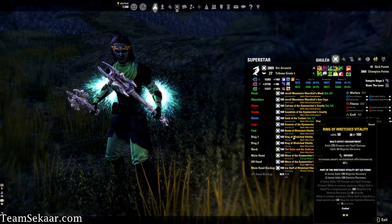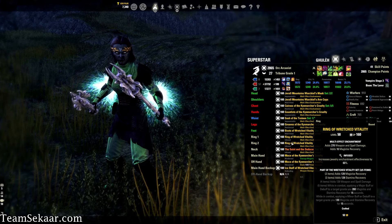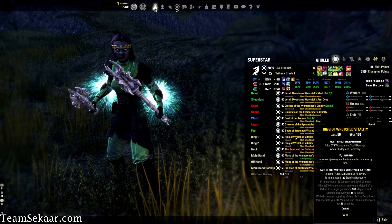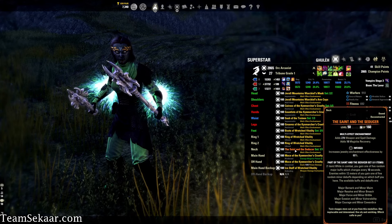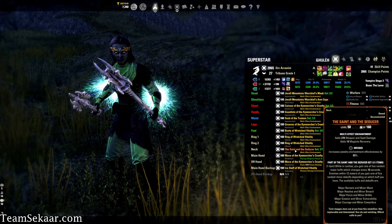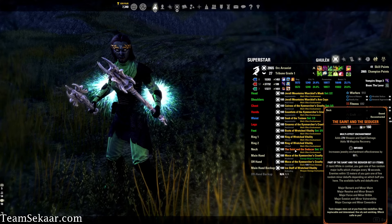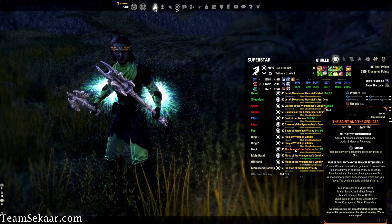We're using Ring of Retro Vitality on both rings, both infused with Weapon and Spell Damage enchantments. And then we've got Saint and the Seducer as our mythic, because in my opinion Saint and the Seducer is the best mythic in the game right now — I don't even think it's close. It's going to be infused with a Weapon and Spell Damage enchantment.